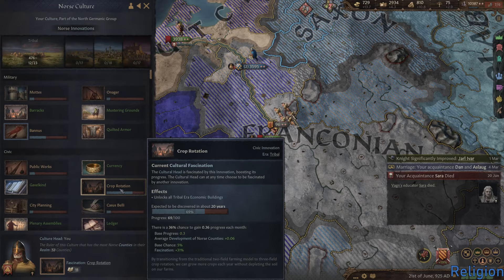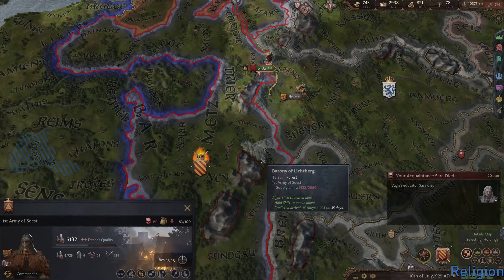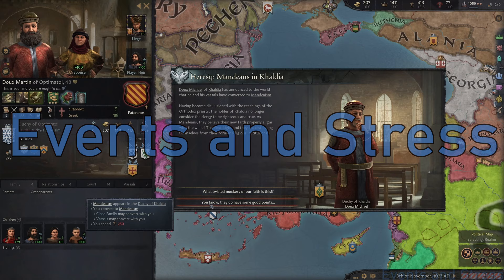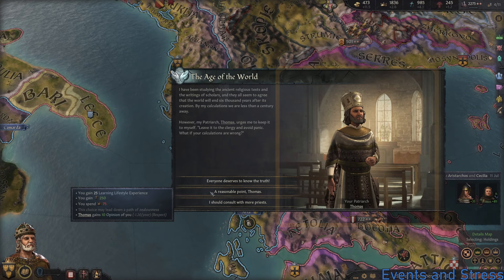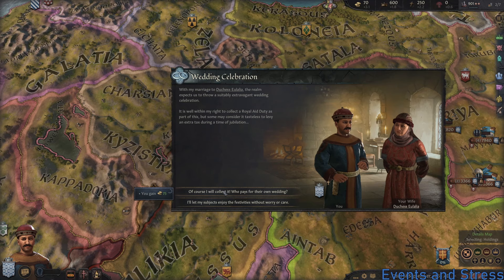Most religions in the game consider every single other religion to be some form of hostile, which allows you to launch holy wars to conquer lands from somebody you consider to be a heretic or infidel. As mentioned earlier, the properties of a character will change over time. The way the game conveys these changes to you is through text-based dialogue boxes that describe what happened, who was involved, and give you one or more ways to react, along with the consequences of those actions.